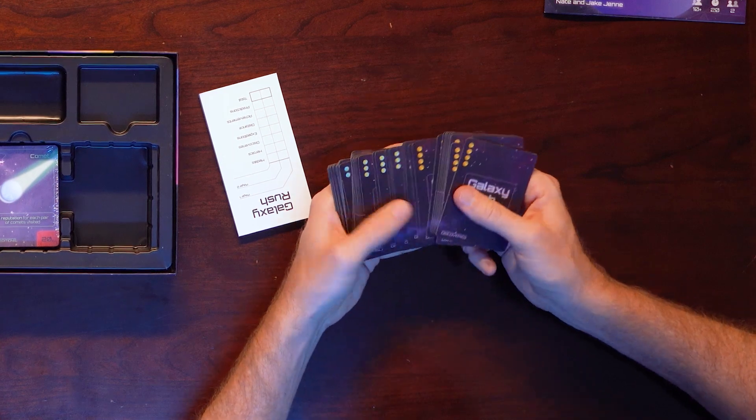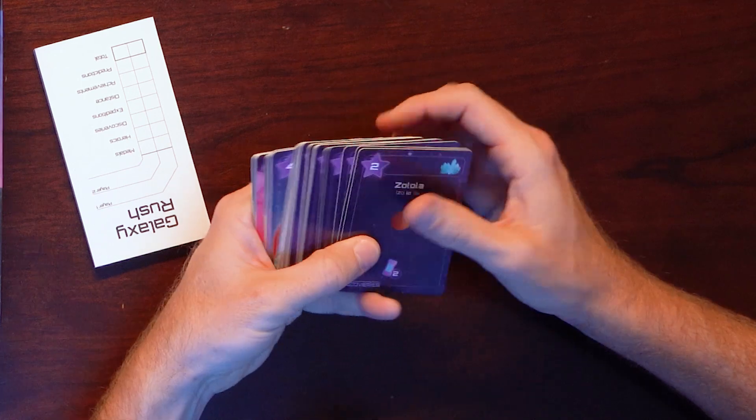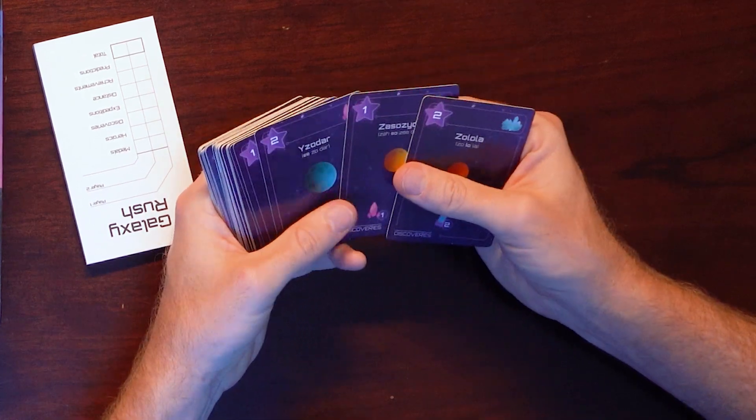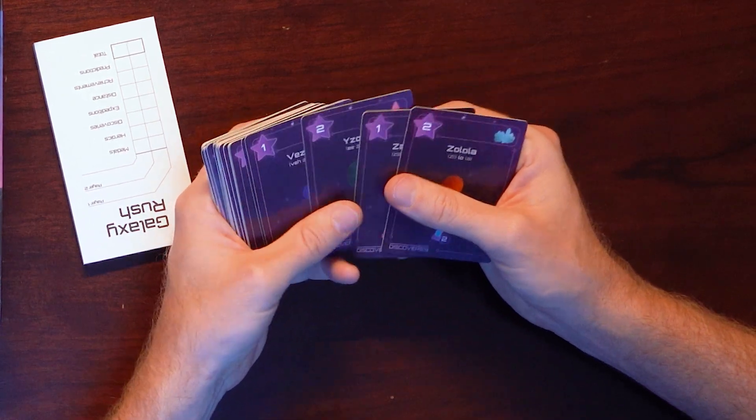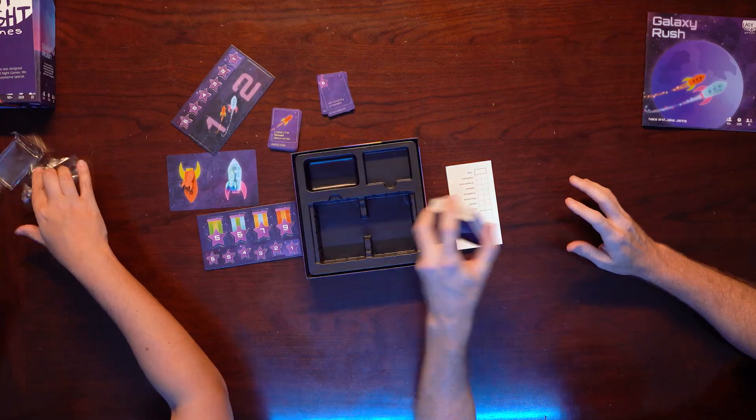Galaxy Rush — four, three, two, one. Zolola. Lots of... Isodar. Visorvi. Umuru. Csigrar. Muduvu. Lots of these — they're probably actually like planets and stuff.